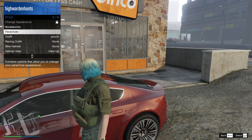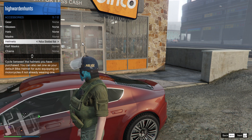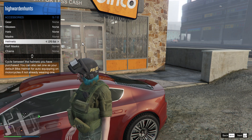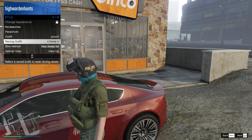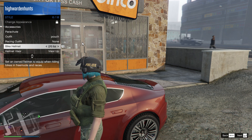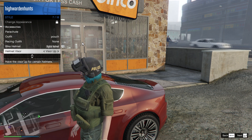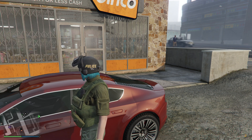Let's recap another time. Now let's do it for the riot helmet and try to get the pink one. You just have to do the same thing. Open up your interaction menu, go to style, accessories, and equip the LSPD riot. Then you want to back out and choose your donor helmet. In this case, we're going to use the digital helmet as your bike helmet. Remember to set the visor helmet up.